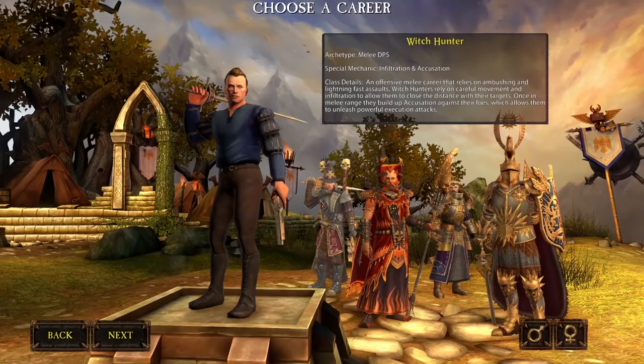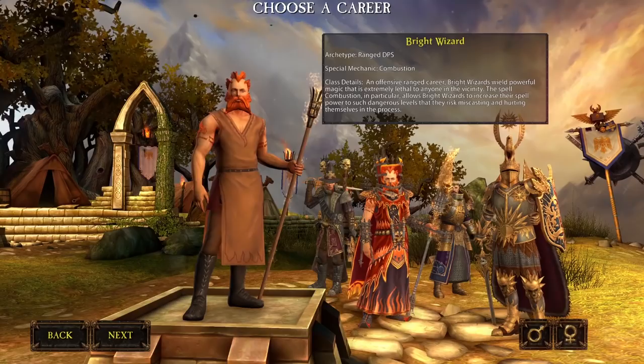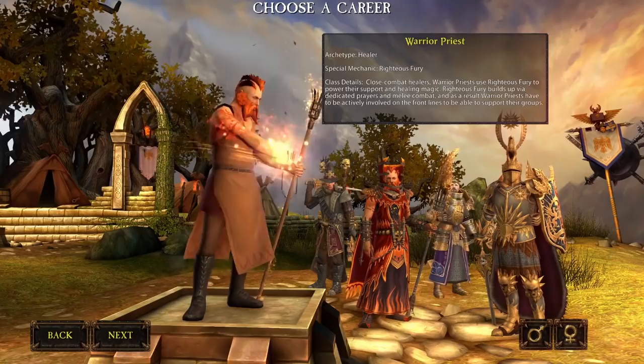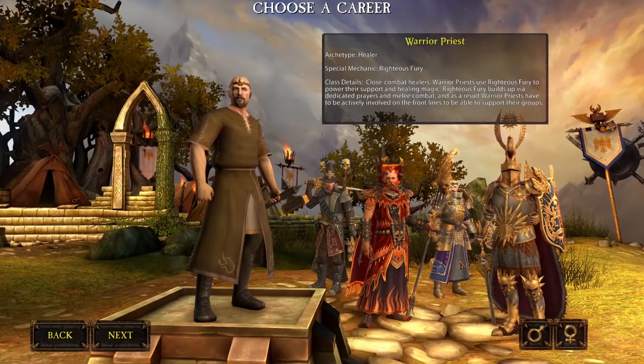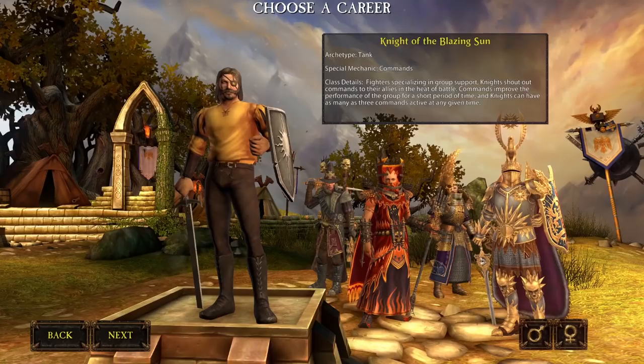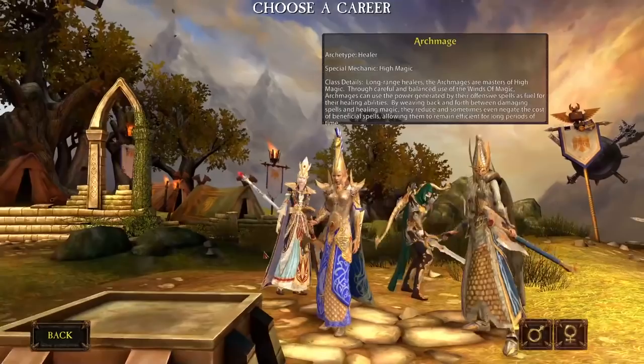For the humans: the Witch Hunter is the counterpart to the Witch Elf — another stealth class that can go invisible, sneak into keeps, and is a good melee damage dealer. The Bright Wizard is a long-range mage class that deals a lot of damage but can also damage themselves in the process. The Warrior Priest is the front-line melee healer, and the Knight of the Blazing Sun is the human tank with some pretty good buffs.